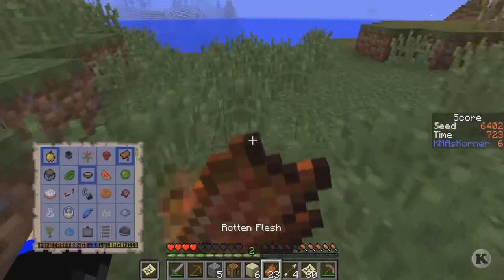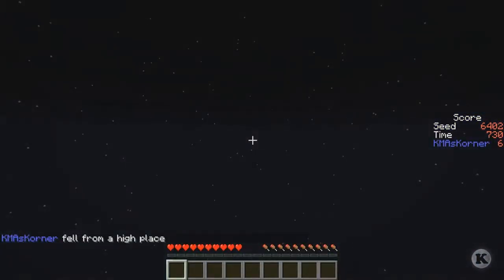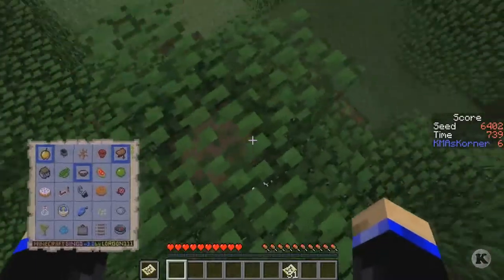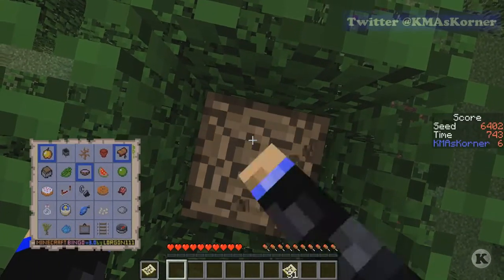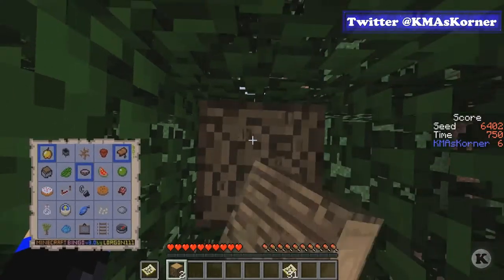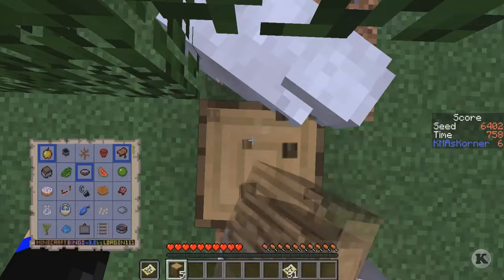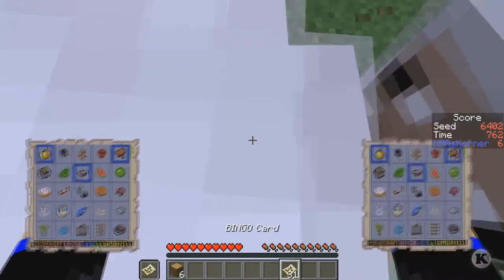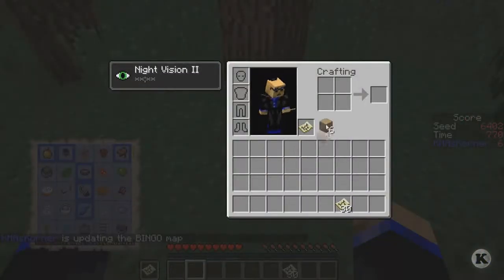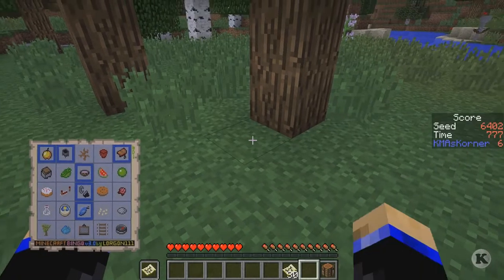Running away — no comment, no comment whatsoever. I need two pieces of iron for shears. Honestly the only two things I really need are to kill these guys and to kill a couple of sheep — sorry sheep, but you're gonna die — to get a couple of wool.